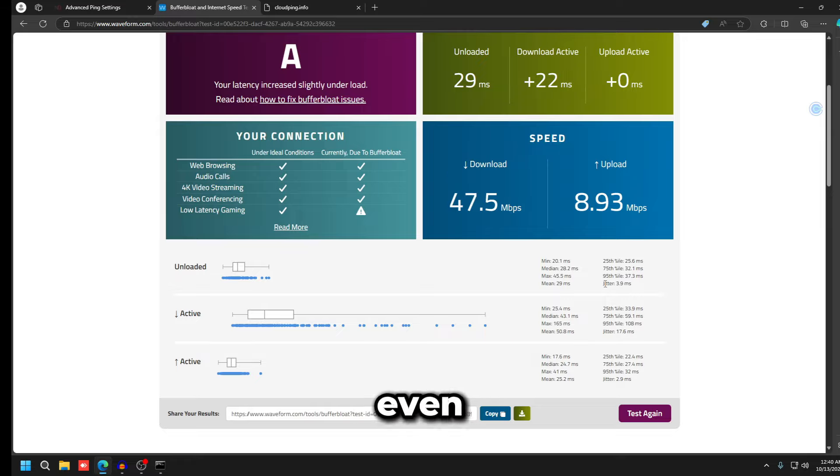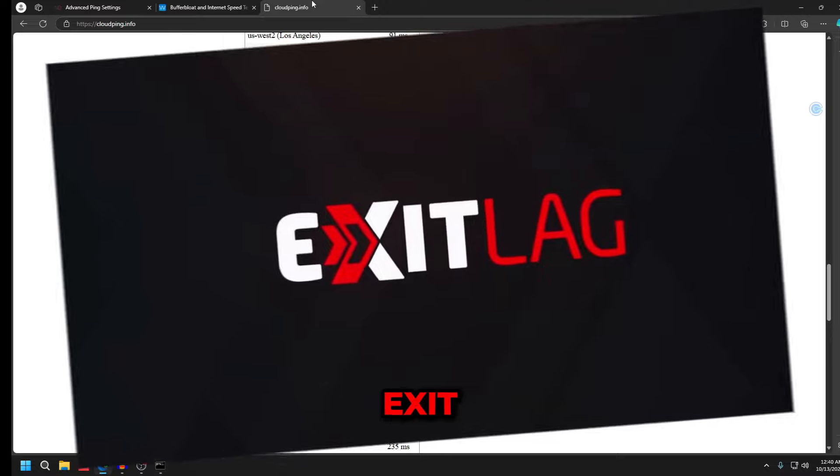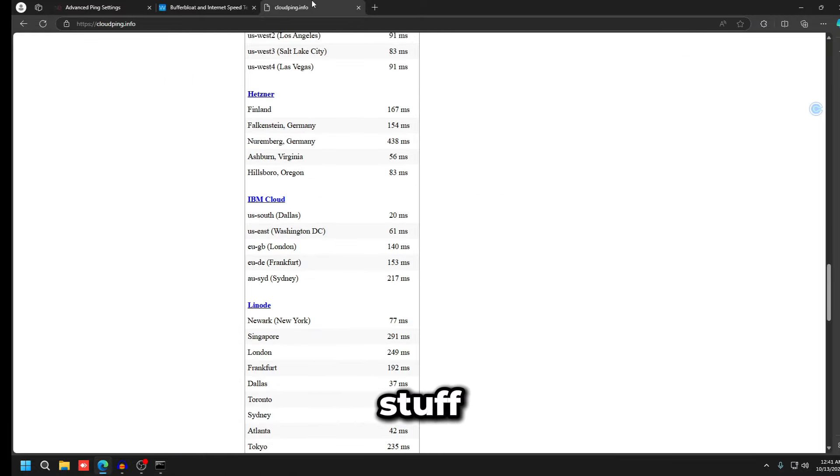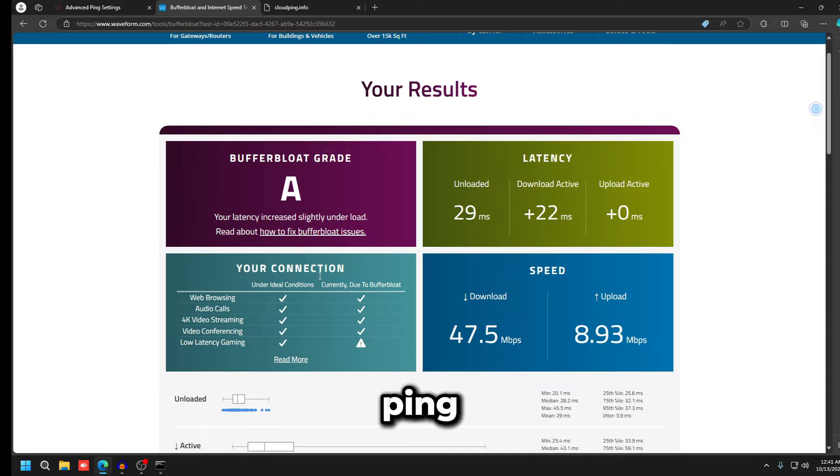Looking at cloudping.info again, we're now getting around 20ms to Dallas — about 10ms lower than before. More importantly, we've gone from a C to an A on the buffer bloat test just from updating the network adapter and optimizing the router. Lower jitter and buffer bloat ensure your ping doesn't spike and doesn't feel bad, even when it's already low.